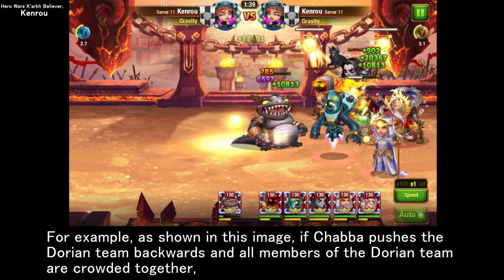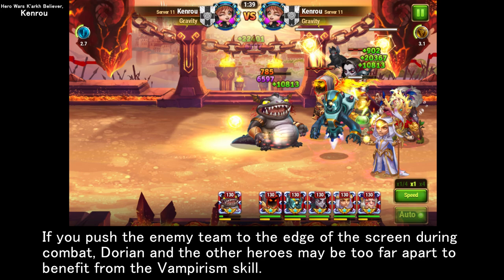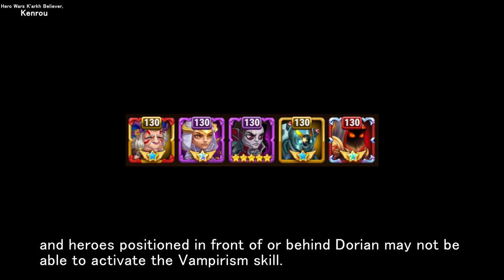For example, as shown in this image, if Chaba pushes the Dorian team backwards and all members of the Dorian team are crowded together, they will all benefit from the vampirism skill regardless of the order of their heroes. If you push the enemy team to the edge of the screen during combat, Dorian and the other heroes may be too far apart to benefit from the vampirism skill. Therefore, during combat, the environment in which Dorian's vampirism skill is applied to other heroes is constantly changing, and heroes positioned in front of or behind Dorian may not be able to activate the vampirism skill.